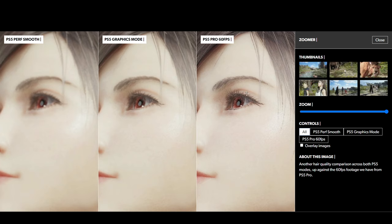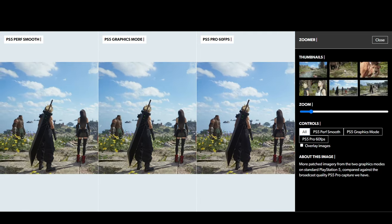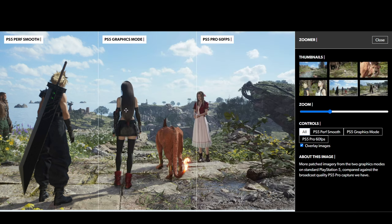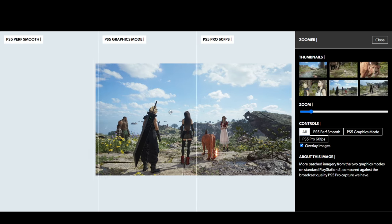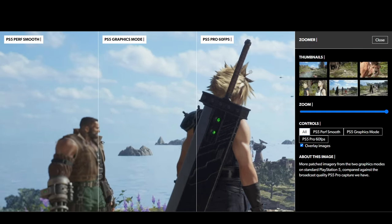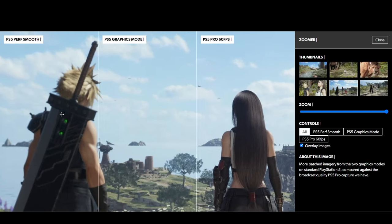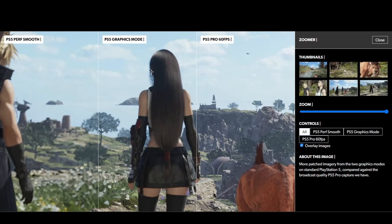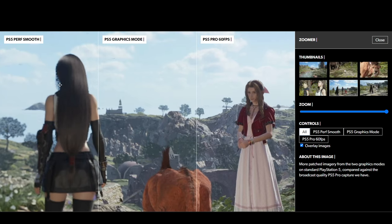At maximum zoom, you can clearly see she's looking at something — there's a lot more clarity in the PlayStation 5 Pro version. Moving to the next image, we see Cloud looking at the horizon. Using the overlay tool, I can drag to compare Performance, Graphics, and PS5 Pro. I can see anti-aliasing issues — some noise in the graphics even in Graphics mode, and it's very blurry in Performance mode.